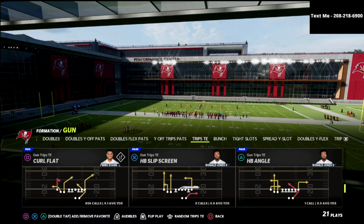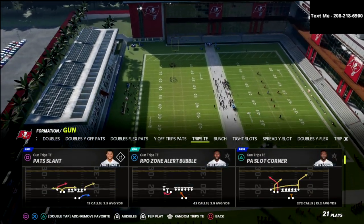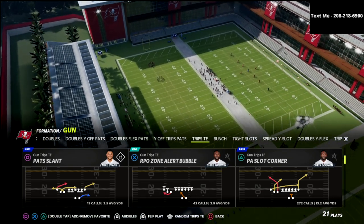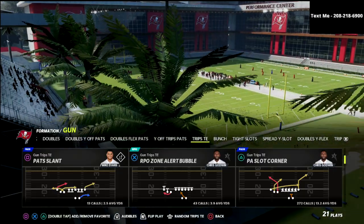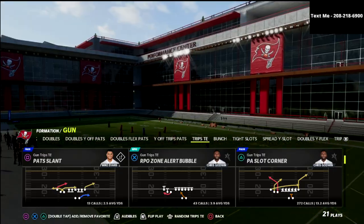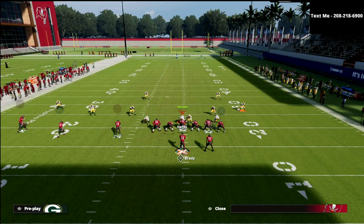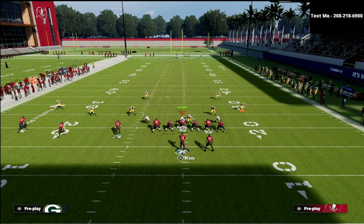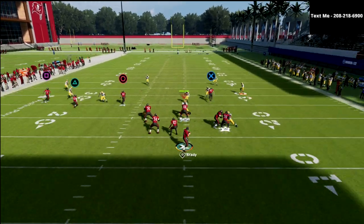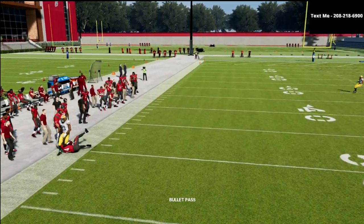Today we're talking about the PA Slot Corner. To run this best you do need an Outside Apprentice or a Hot Route Master — those are fairly easy to come by at this point in the game. What we're going to do with this play is post the square receiver, hitch the slot receiver, snap the ball, and basically have a two-player read.